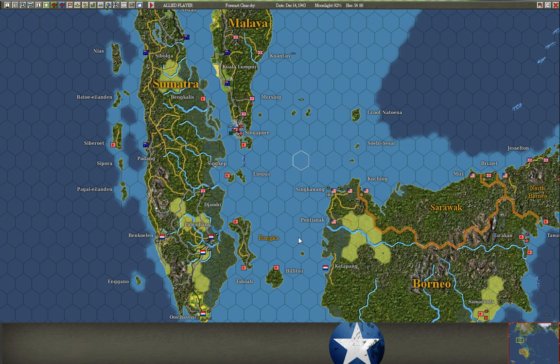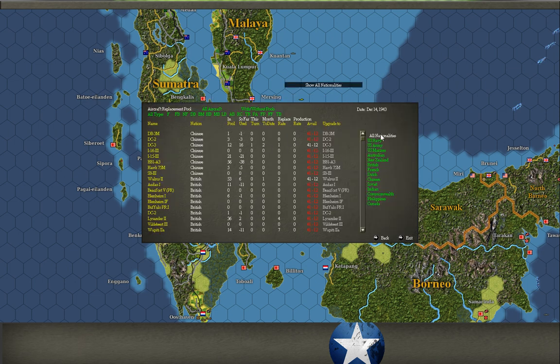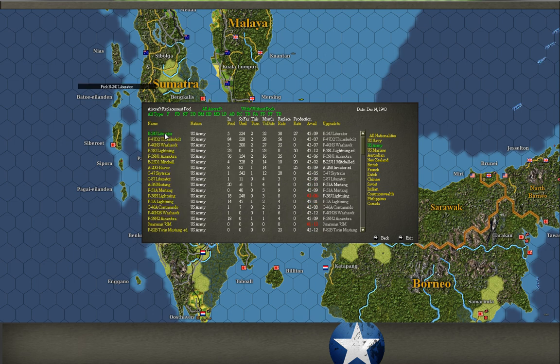The second thing is airframes. These can also be lost through combat and operations losses, but then we also have pool limitations. Every turn, a certain number of planes get built. At this point in the month, I've gotten 32 B24Js. Overall, summing up 38 and 27, you get about 65 or 75 planes per month of B24Js. You have to have some of those in your aircraft replacement pool to be able to replace losses.